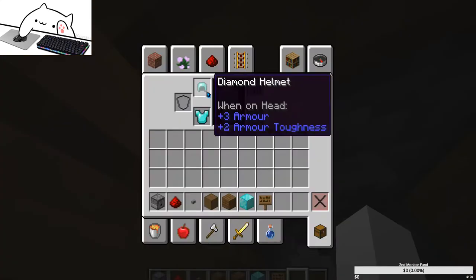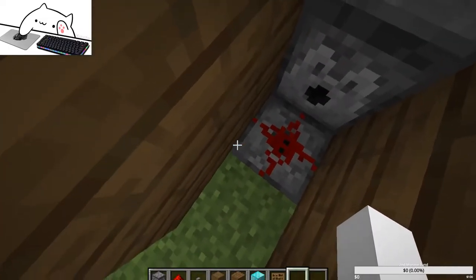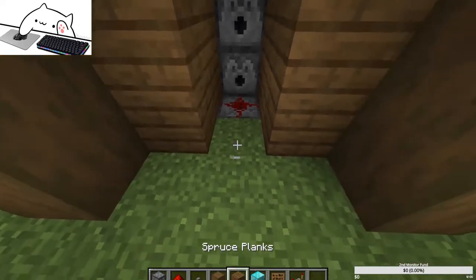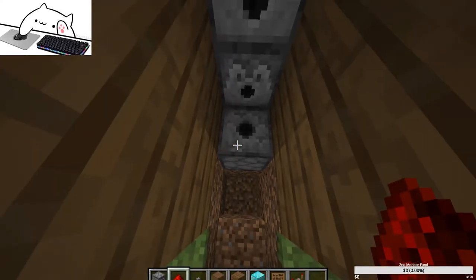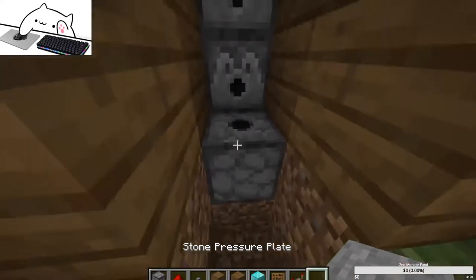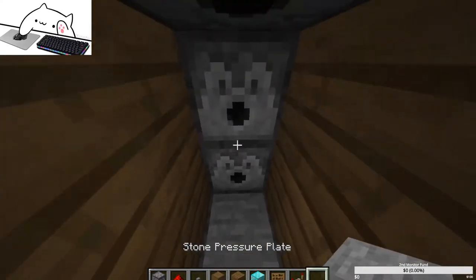Now I'm going to try to make a more complicated but more hidden version where the redstone piece won't be visible. I might need a repeater for this. We're going to keep this basic design but add a redstone pressure plate right there.